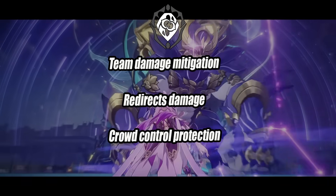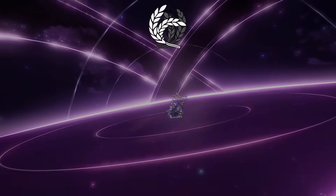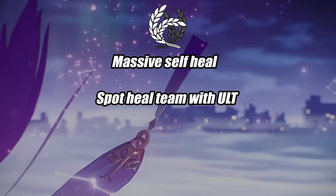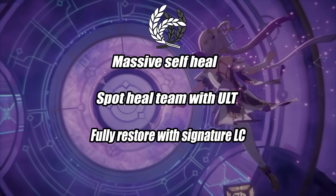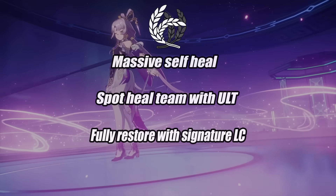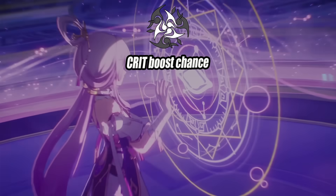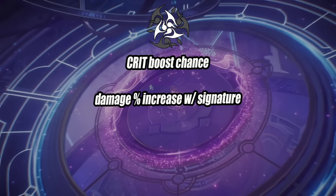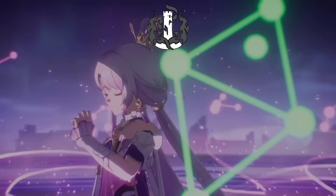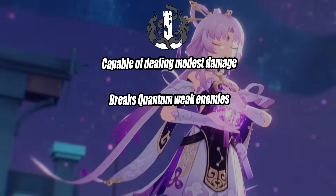She also has crowd control protection for the entire team, as expected of a preservation 5-star. Fuxuan also has access to a massive self-heal whenever she gets low, but also the ability to spot heal the team with her ultimate, or fully restore it with her signature light cone under the right circumstances, making her an honorary abundance character. She also provides the entire team a large crit chance boost, and with her signature light cone equipped, a percentage damage increase, giving her a dash of harmony as well.